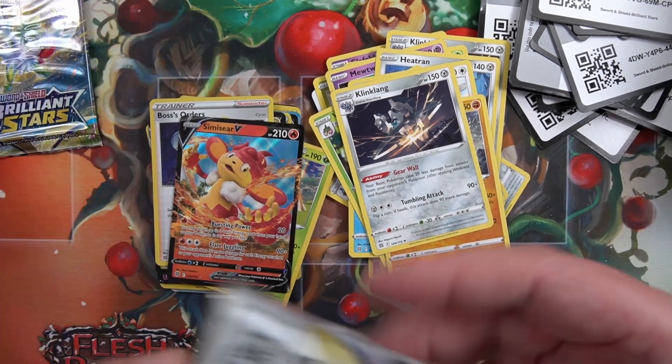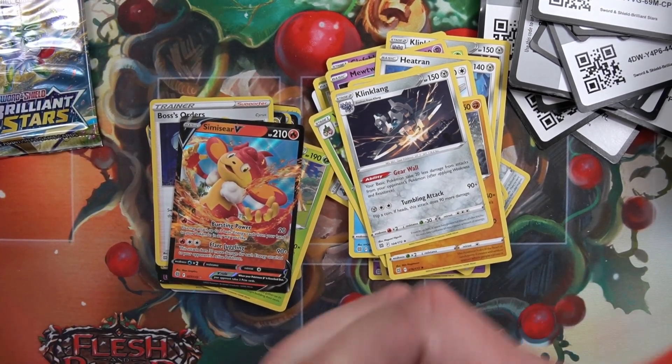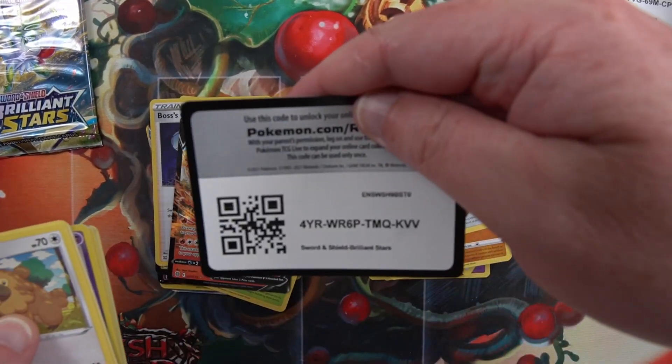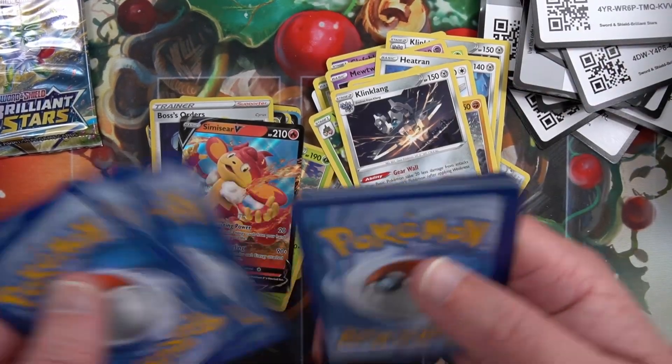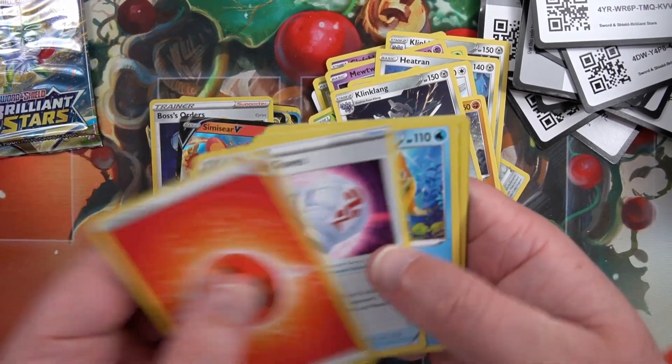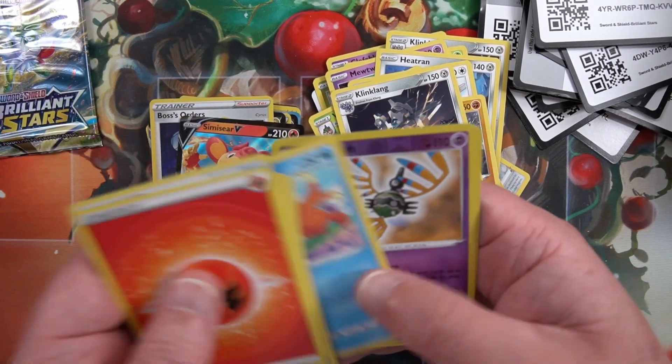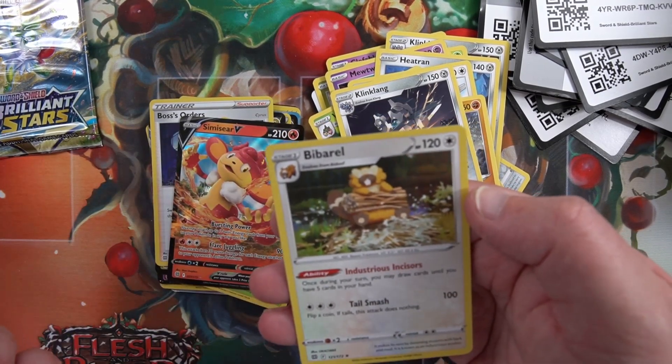Two packs left. Code card, fall to the front. Gloves, Bidoof, Gible - into a Bibarel regular foil.